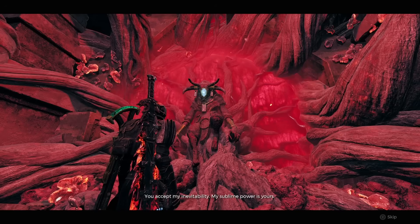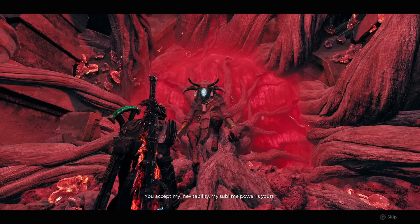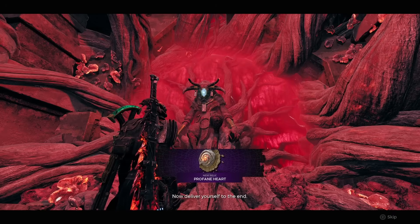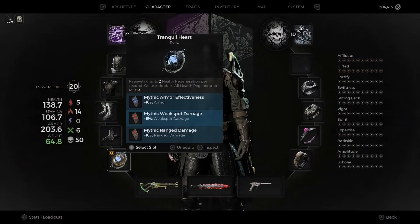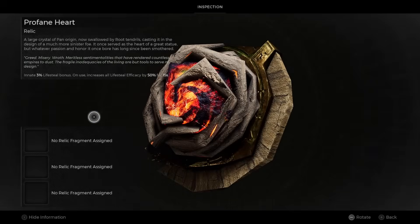He's going to reward you and turn that Profane Soulstone into a relic called the Profane Heart. You say 'take it' and give him the Profane Soulstone, and in return he gives you the Profane Heart. The Profane Heart has an innate 3% lifesteal bonus, and on use it increases all your lifesteal efficacy by 50% for 15 seconds. This is a pretty strong relic — right up there with the Tranquil Heart for me.